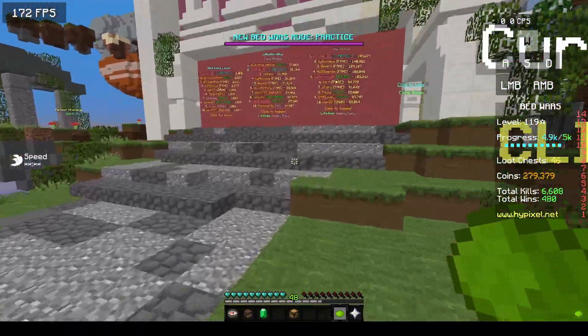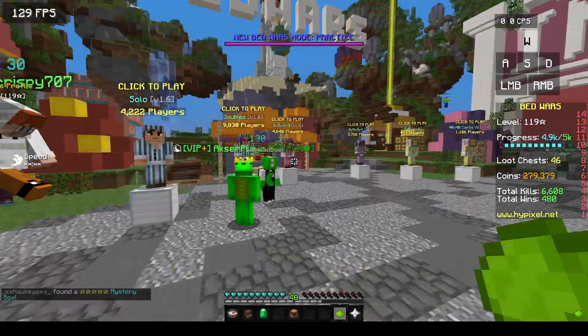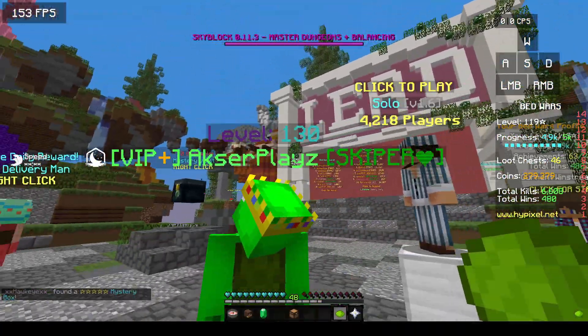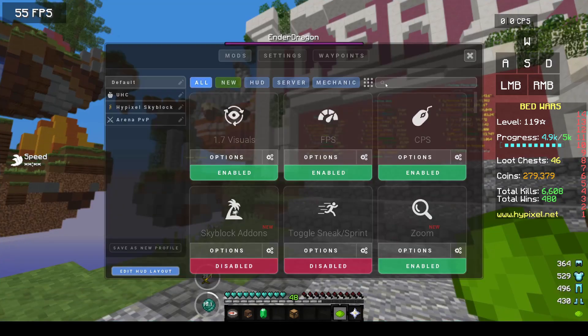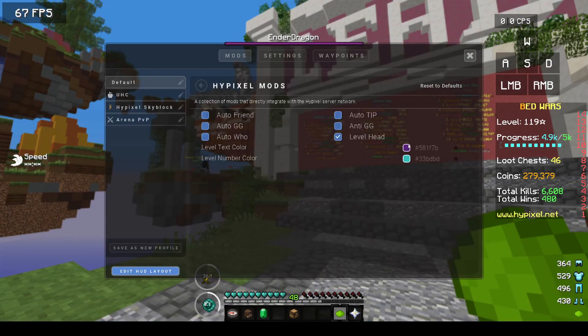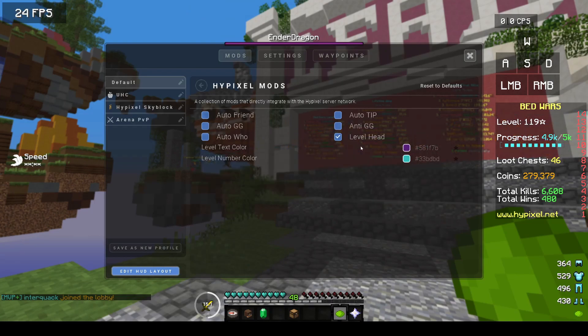You also might wonder how to customize the color, because by default it will not be this dark purple and light blue — that's just what I chose, and that is very simple as well. All you have to do is click these two little colors right here. You'll see the text color where it says 'level,' and then you'll see the level number color. You just click on each one of those and you can put your hex codes in, or pick your color, whatever you want to do.